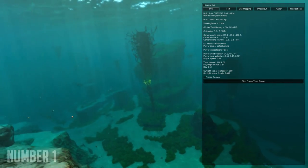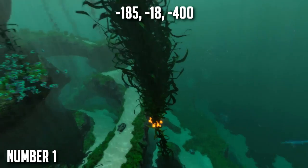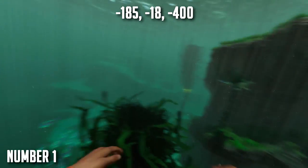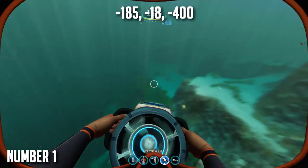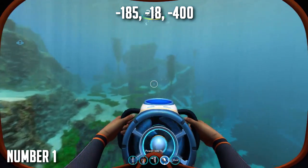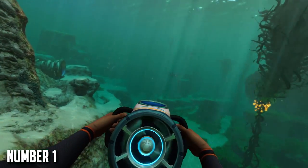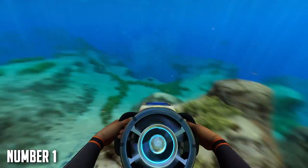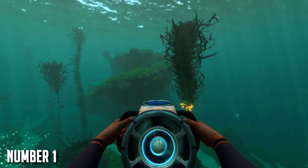For the final base location we have a base located in the kelp biome centered between the safe shallows and grassy plateaus, which is nice because you can get all your resources easily. There's a thermal vent very nearby as you'll see with the beacon in just a second, and this huge pillar with algae has a huge variety of options to build bases on. If you have a great imagination I'm sure you can build an amazing base here. Nearby there's also a safe shallows area with some nice cliffs for building, and of course the kelp biome is just gorgeous. The lighting changes as you go into the kelp area and it gets all green. The thermal vent is about 100 meters away, so you can easily power your base with thermal generators.